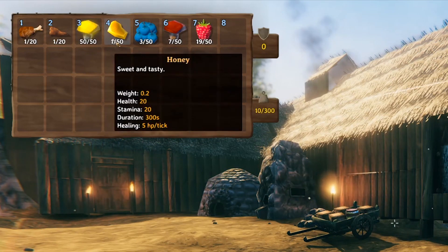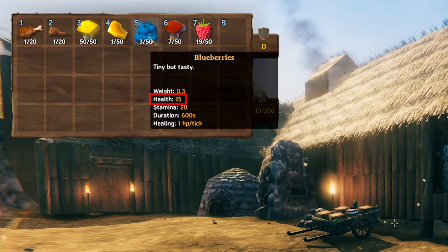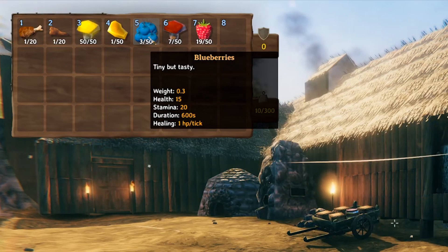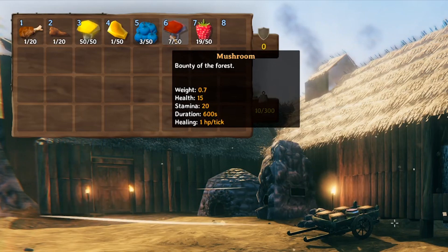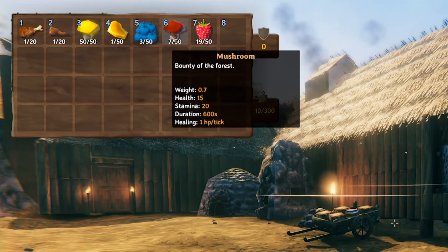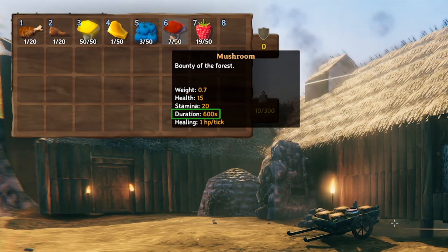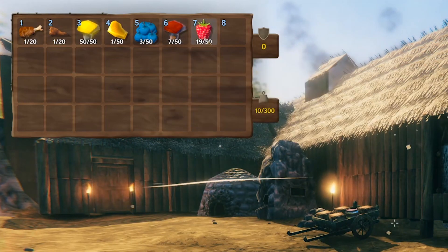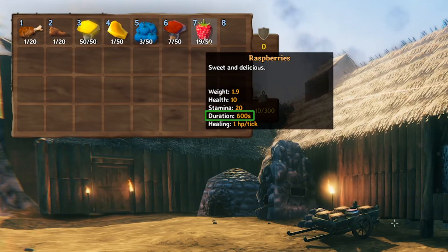We'll skip over honey for now because it's a little bit different. Blueberries give you 15 health and 20 stamina — 10 minutes duration and 1 hit point per tick. You find blueberries in the black forest, not the meadows. Mushrooms you can find all over the meadows, generally in the forest areas. They give you 15 health, 20 stamina, 10 minutes duration and 1 hit point per tick. Raspberries are one of the most common foods — they give you 10 health, 20 stamina, also 10 minutes and 1 hit point per tick.